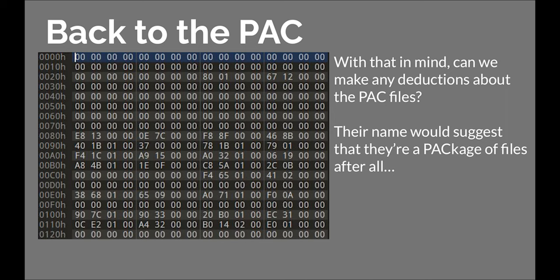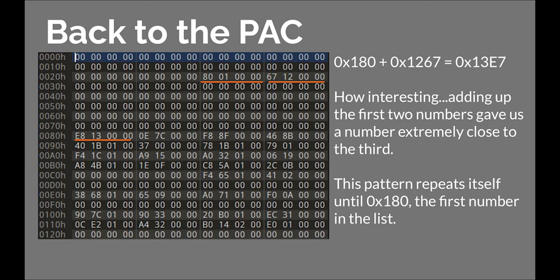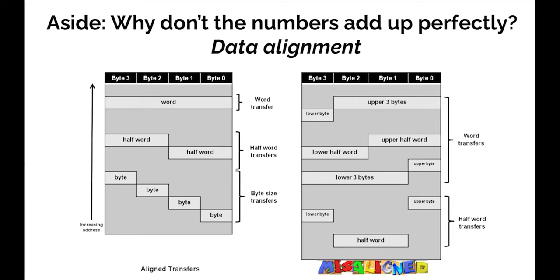Back to the PAC. Can we make any deductions about the PAC files? We've already suggested this is a directory. But in that case, what would any of these numbers mean? Well, as luck would have it, there is a pattern here. If we add up the first two numbers that show up aside from zero, it actually gives us a number that is very, very close to the third number that shows up. That's very interesting, and in fact this pattern repeats until we get to 180, which is the first number in the list.